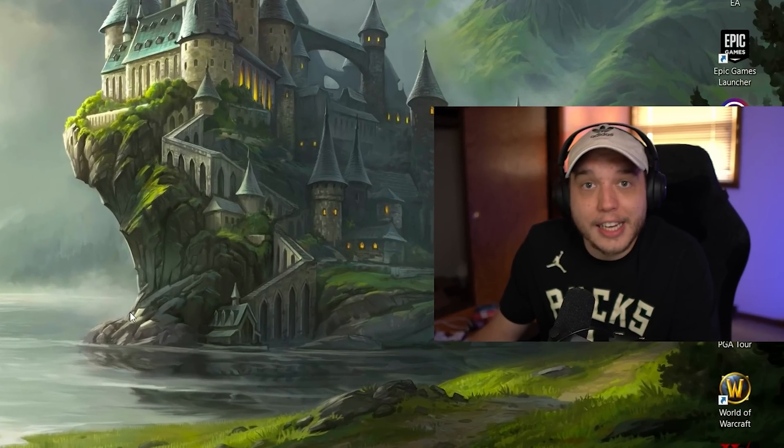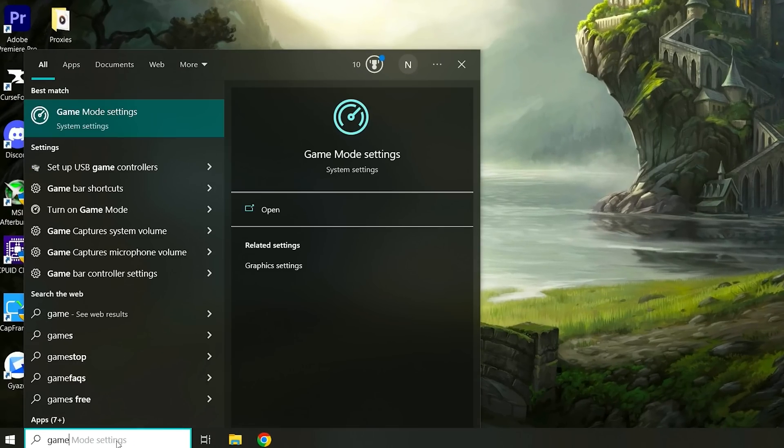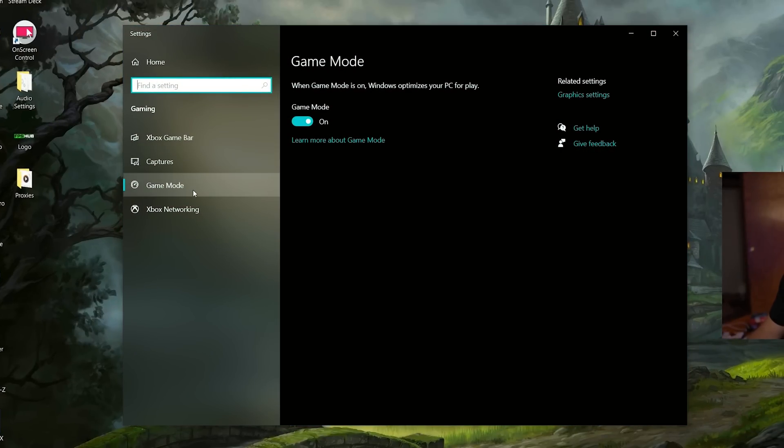Season 4 is finally here and I've got the best settings for you. We're starting here in Windows — go to the search bar and type in 'game' and you're going to see game mode settings pop up. Click on that. On the left side, make sure you're under game mode and then turn game mode on.